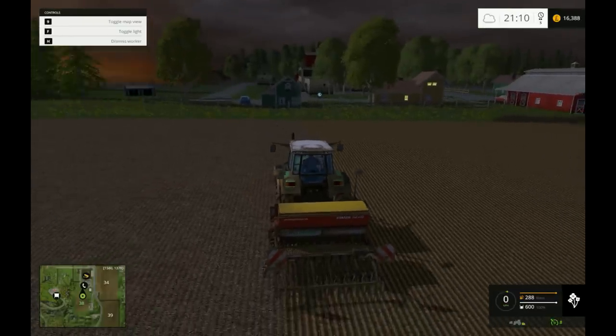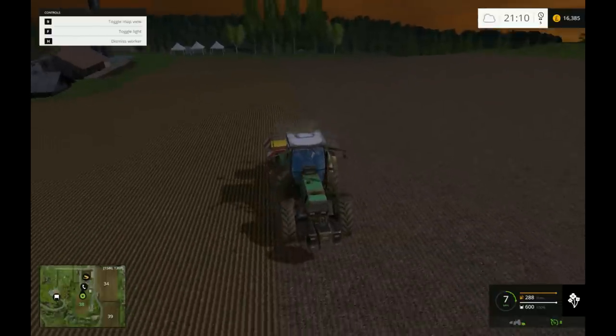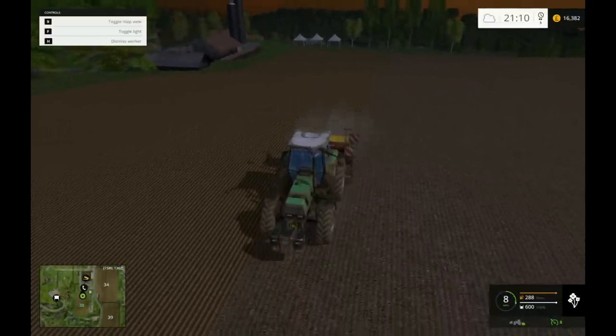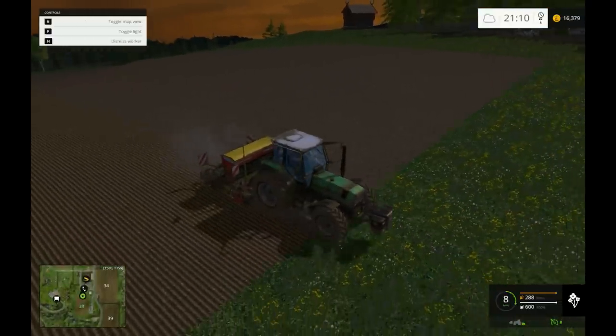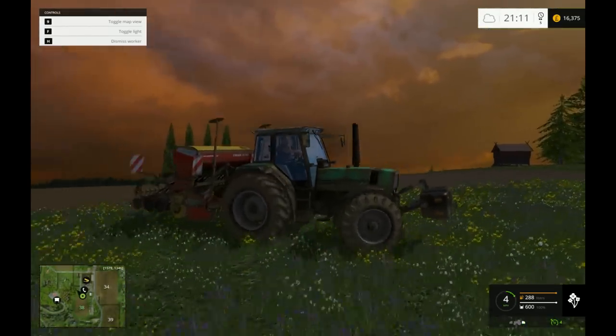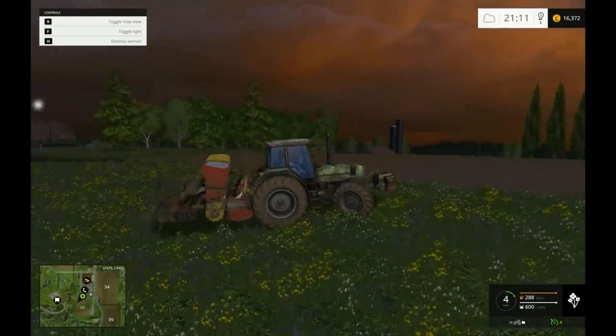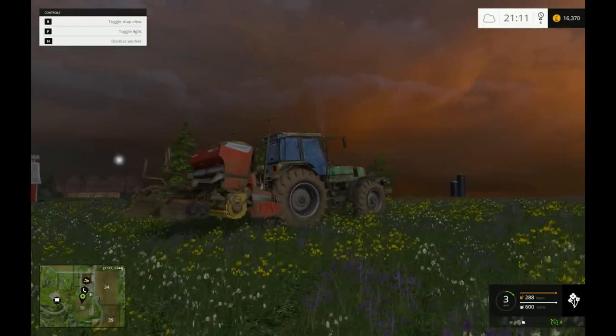And finally we have this guy planting canola. I know that obviously you don't get anywhere near as big a yield with canola, but it's the biggest field that you have - so biggest field, smallest yield. He's got muddy out there in the field. Look at that sky - that is awesome. Give me a screenshot of that.